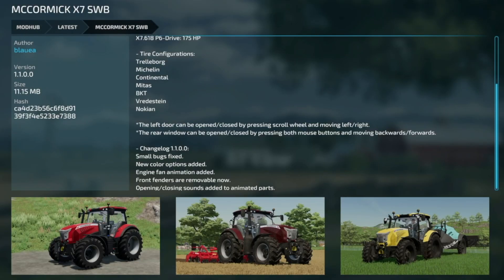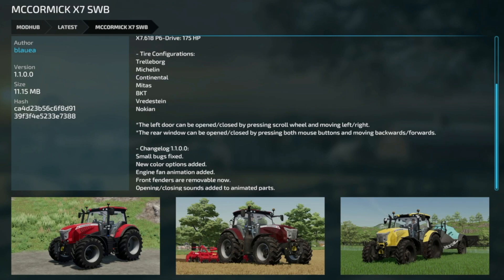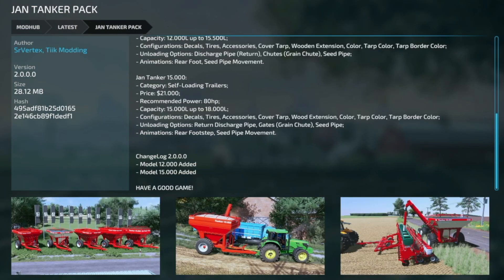How about an update to what may be an underrated mod - the McCormick X7 Short Wheelbase, version 1.1. Small bugs have been fixed, new color options added, engine fan animation has been added, front fenders are removable now, and opening and closing sounds have been added to the animated parts. Also an update to the Xader 6277, version 1.2 - physical changes, brake force, speed, shifting, and main mod support for interactive control from Vertex Design.